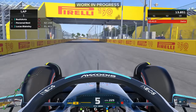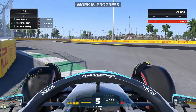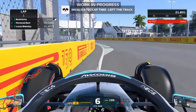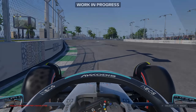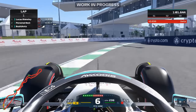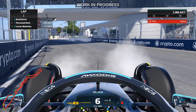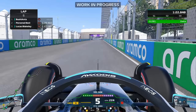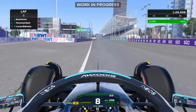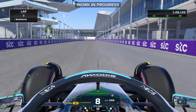There's one track in particular that I instantly noticed quite a few changes on, and that track is Jeddah. We all know some of the complaints about Jeddah in F1 2021 — how you could use a lot more of the curbs and how the track generally flowed. I must say the track feels so much better in F1 22 and they've actually improved the track limits around the track. Though I must mention, this is not a final version of the build, so the final release might be a little bit different.